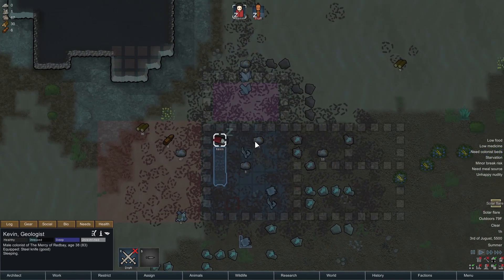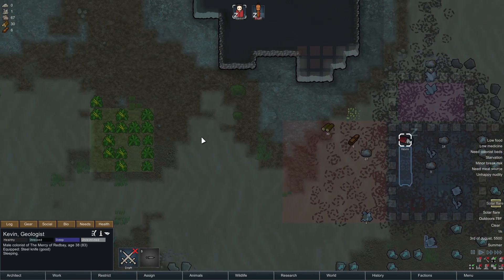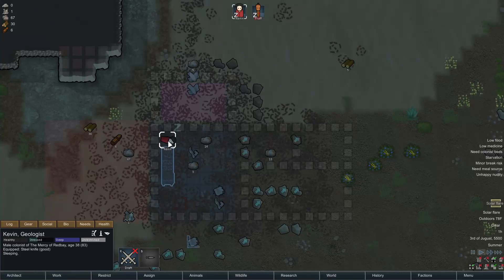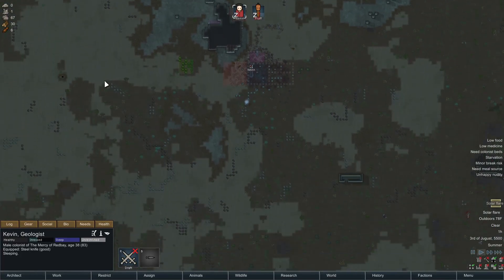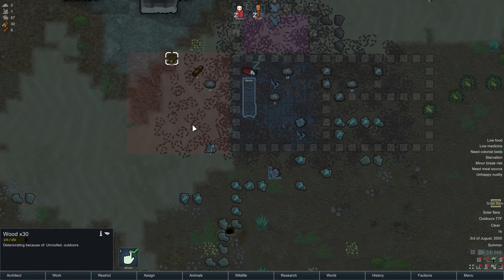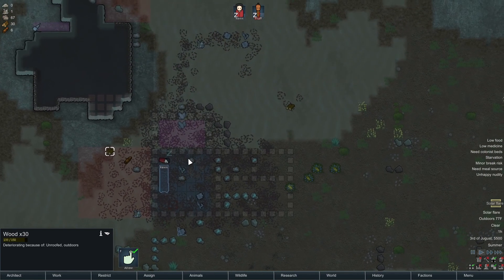Kevin is sleeping in his old bed spot — that's pitiful. Solar flare! Shuts down all electrical devices. I'm okay with that — we have no electrical devices to care about. But that would be really frustrating if we did. He put it back in the storage zone. Generic storage. 30 wood — that's more than I thought.